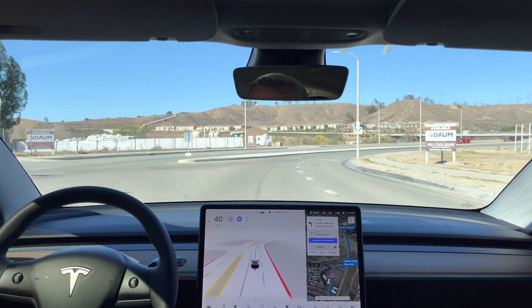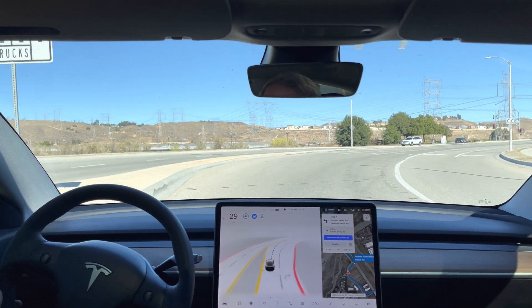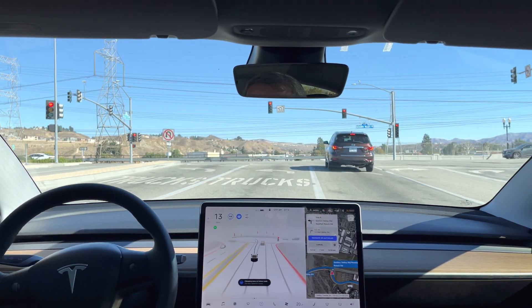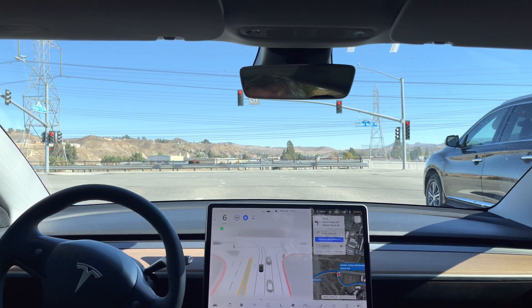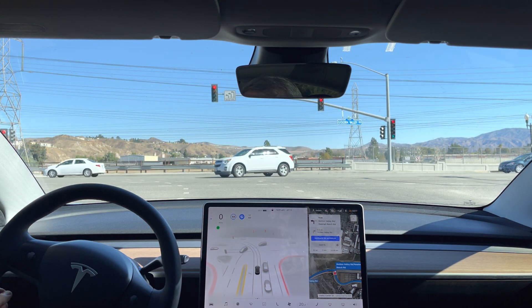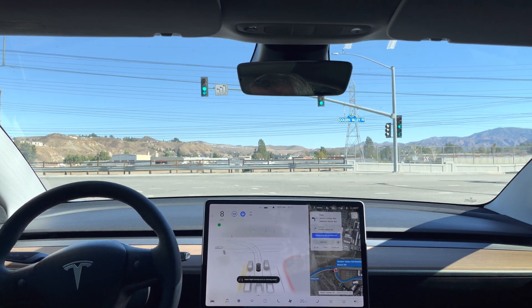Turn left onto Golden Valley Road. This one has three left turn lanes. It should be in the rightmost left turn lane to be efficient. Usually it wants to get all the way over to the left, and it looks like it's doing that again — so I'm going to bring it over to the right turn lane. Now turn left onto Golden Valley Road. Okay, I'll let it try this — let's see what it does. Now we can give it a little push. We want it to stop there — nice.